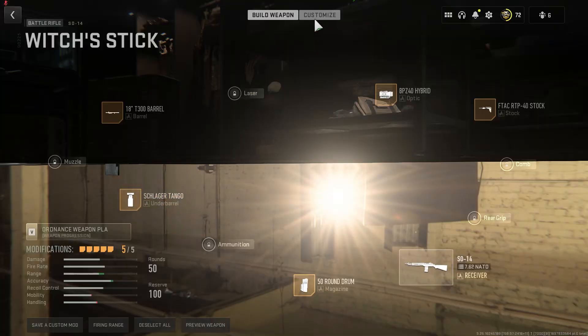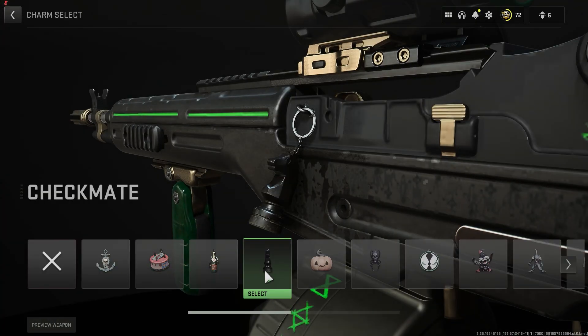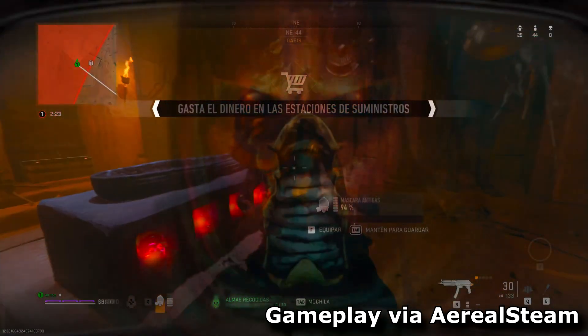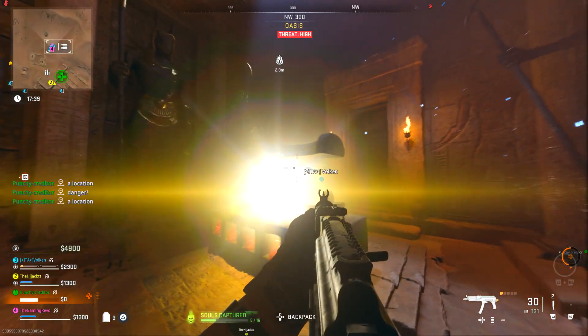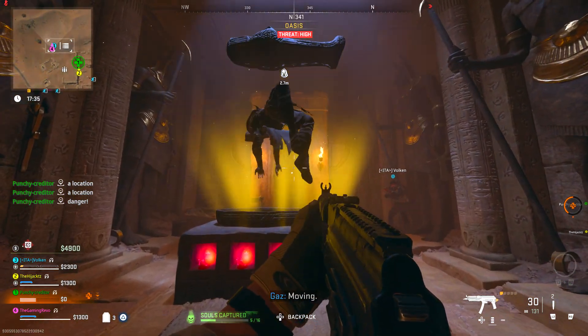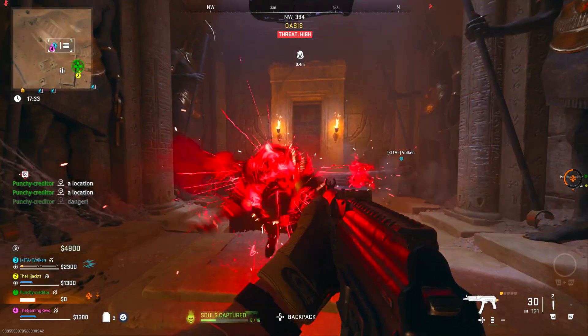The final Easter Egg you can do in any mode — Warzone, DMZ — because this one is on Almazra. You can actually befriend the Pharaoh on Almazra in the Warzone Haunting event. Everyone has been immediately attacking him after placing the ten red skulls on the sarcophagus by killing the zombies in the tomb area of the Oasis.